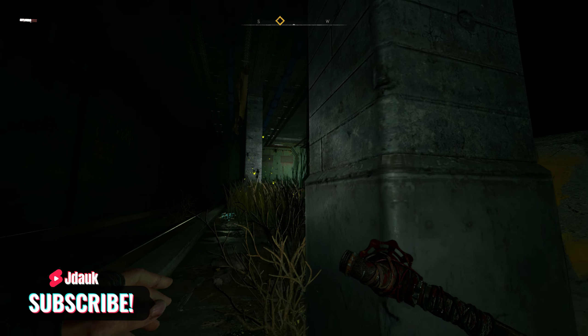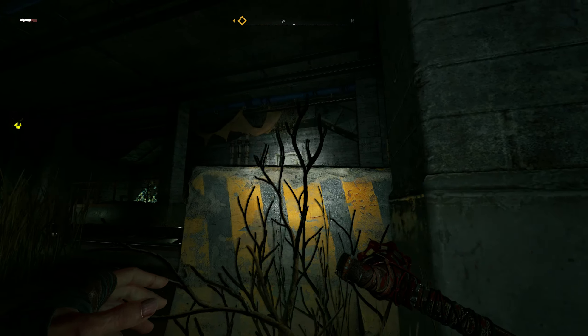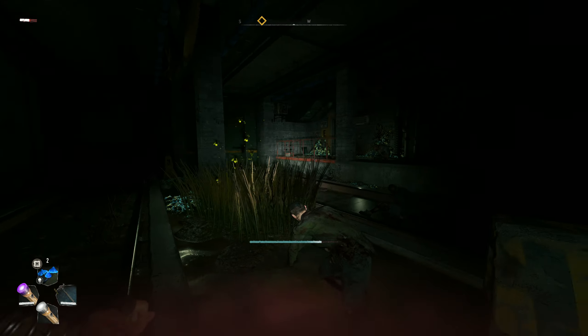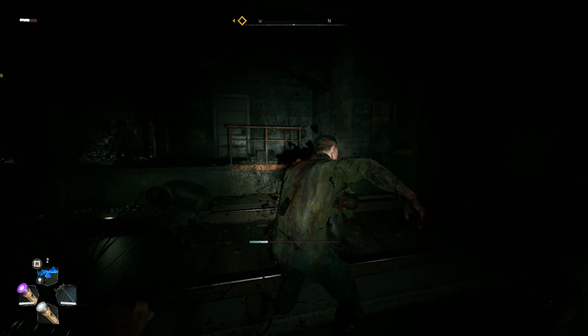Hey guys, I just want to make this a quick video talking about the HUD elements in the Dying Light 2 Nightmare mode, because I've been seeing some people complain about exactly what is present on the screen, or lack thereof.